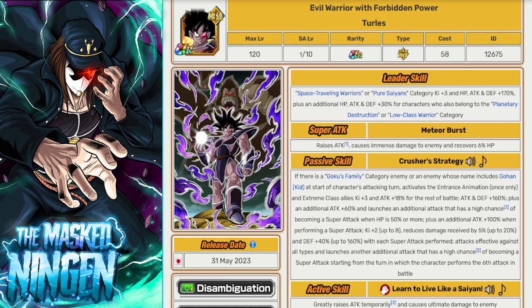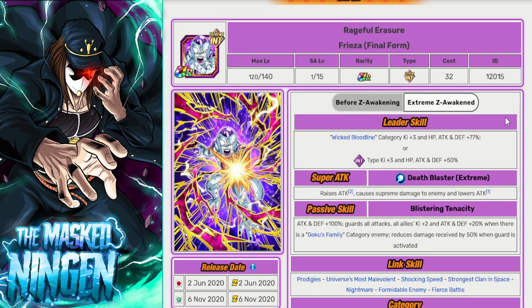We'll talk about a couple more TURs. You don't want to run too many, but there are some that can be very useful, and if you're missing out on a bunch of the LRs we've talked about, you kind of don't have much of an option. This Freeza, who is a free-to-play unit, is still very, very good when there's a Goku Family enemy, because he's got guard and damage reduction. This guy is just very, very good on the team in almost any event where you're fighting Goku Family. He does start to age out in harder events, but in something like an EZA, which is not particularly difficult, he will be very, very effective.